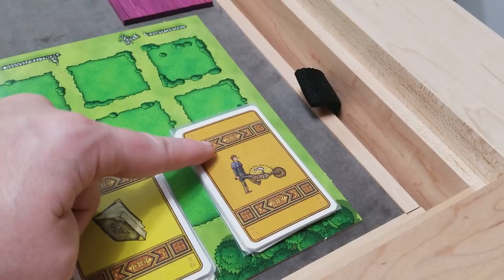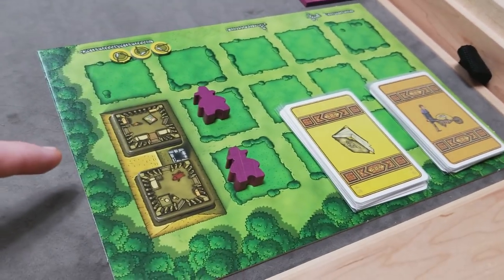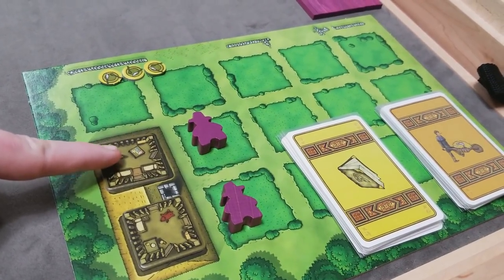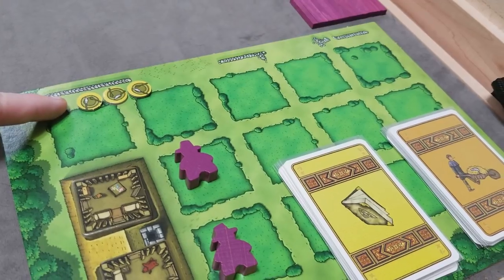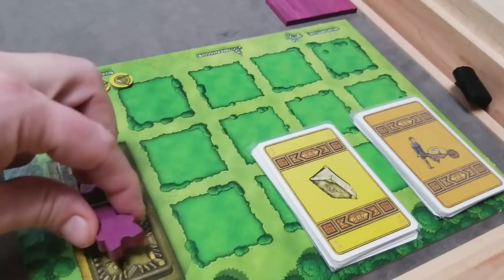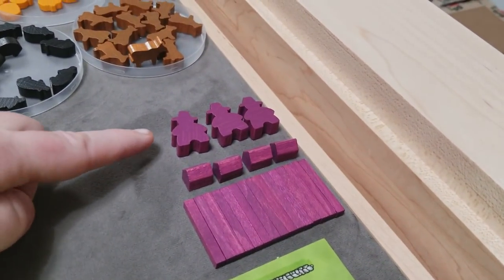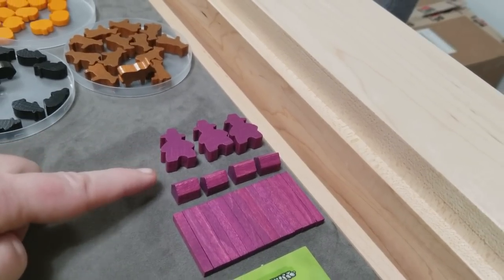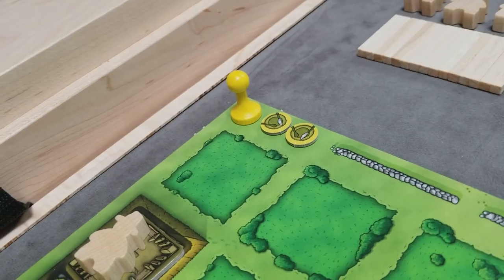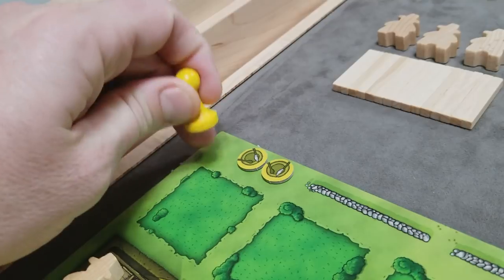For each player, give them a player board, randomly deal them seven minor improvement cards and seven occupation cards. Each player starts with two wood rooms in their house, three food, and two workers — one for each room. They'll also have a supply of up to three additional workers, four stables, and fences available throughout the game.